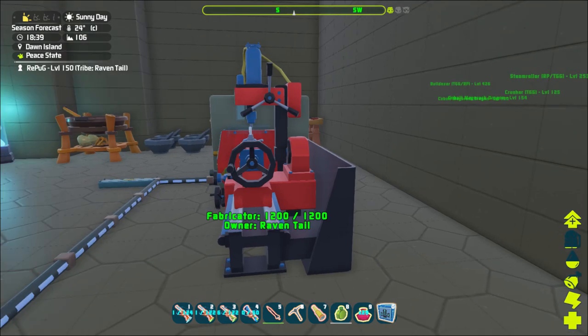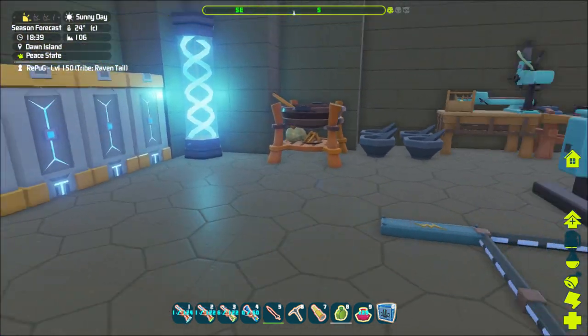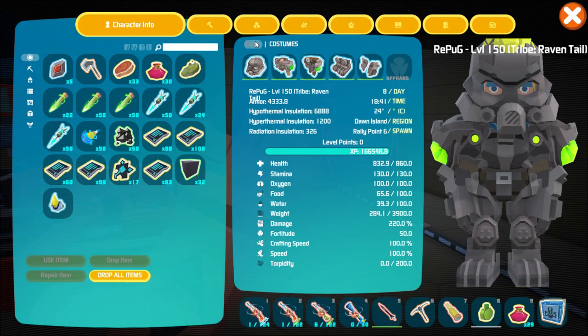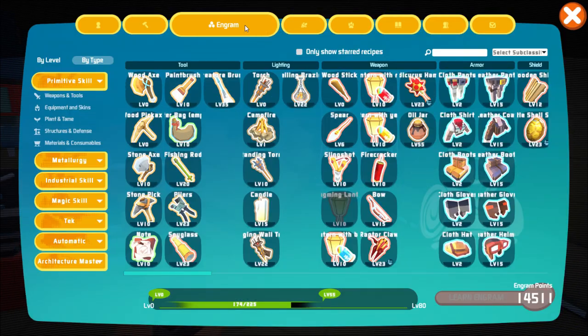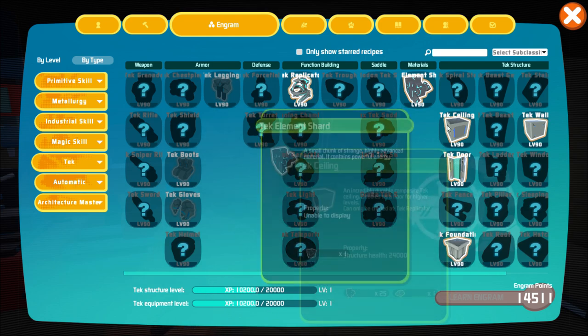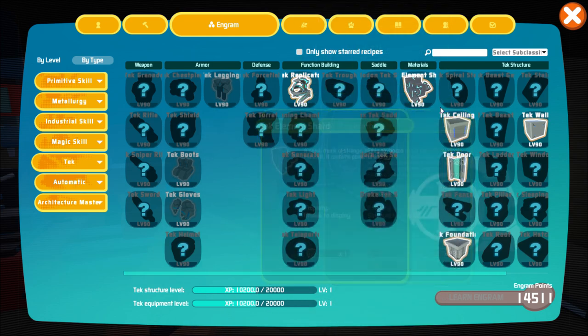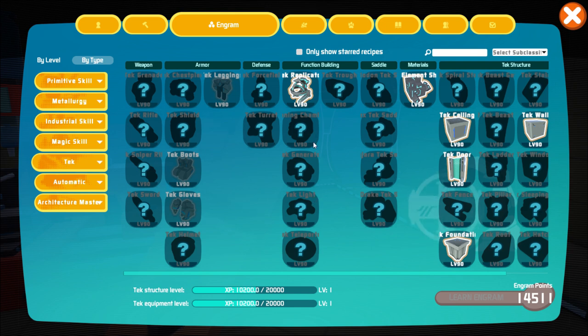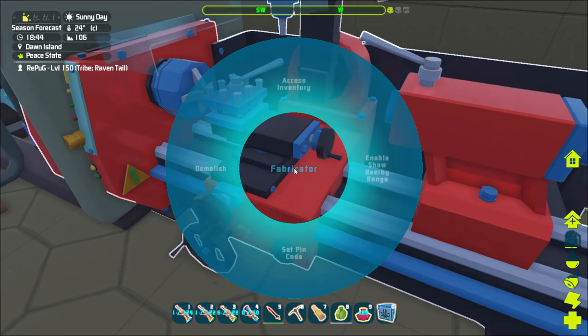Unlike ARK, from what I understand and have already experienced, it's not like ARK where you defeat a boss and then unlock stuff. There is a different process. If you go to your ingrams under Tech, you'll see there is an experience bar, and as you can see I've already unlocked some of it. As you do this process you start gaining experience and it unlocks recipes.